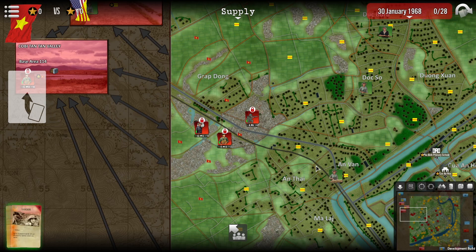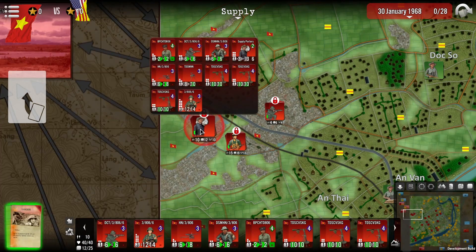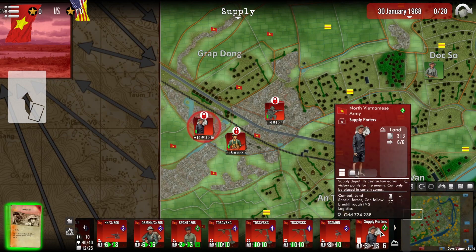Each side has a logistical counter which can act as relays between sources and units, extending the length of these lines by a factor of two. The free world and the communist will both have a number of these supply units. As you can see here, we have the supply porters — these are our logistical counters. As we move them, they extend our supply range by two, so they are very important in keeping your forces in supply around the battle here.